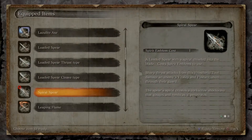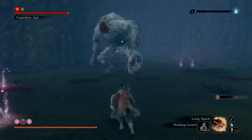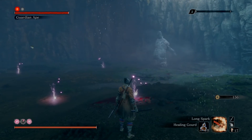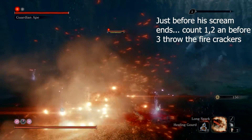Let's go to the most important phase. We will use the firecrackers, but the timing for the firecrackers is important. Just stand in here, exactly in here, and start the firecrackers before his mate jumps in.